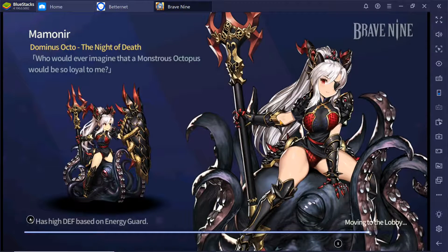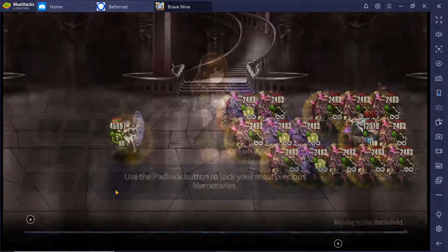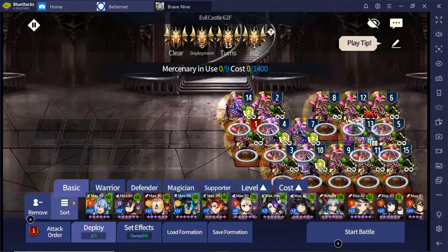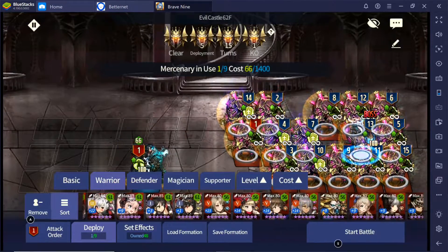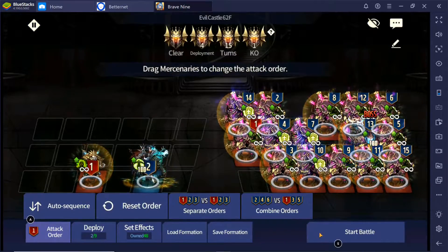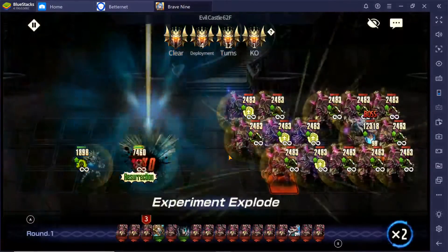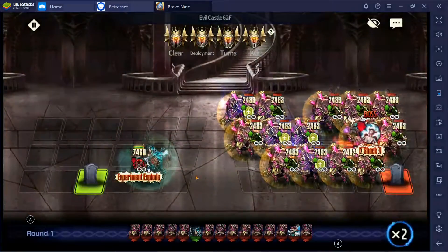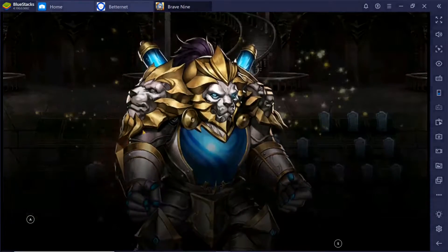For stage 62, I'll show you how to clear it with Lucius first, which is very easy. You will need Lian and Lucius — put your Lucius in here and then put in your Lian here. One suit should be finished. I recommend using double vital runes for your Lucius so that he can tank more hits from the enemy.